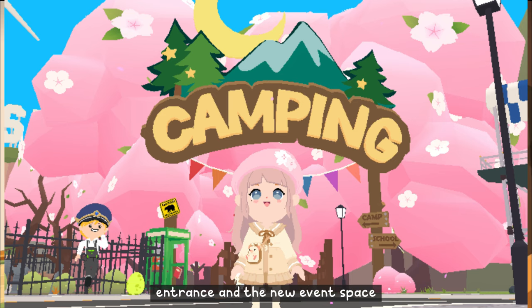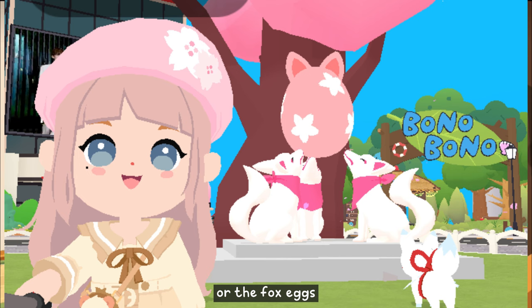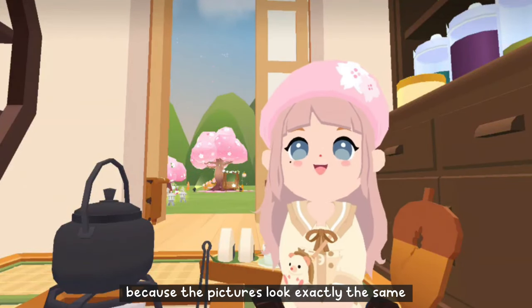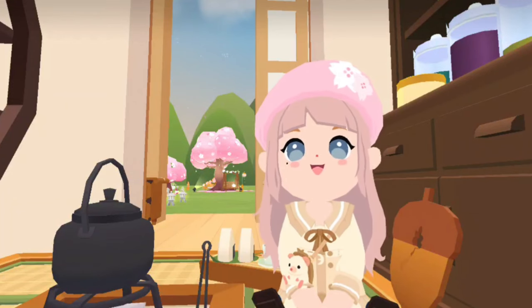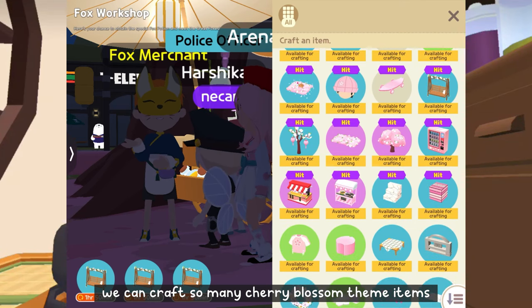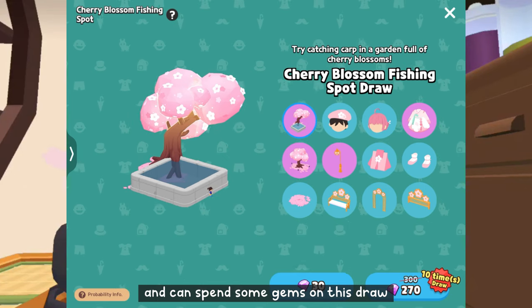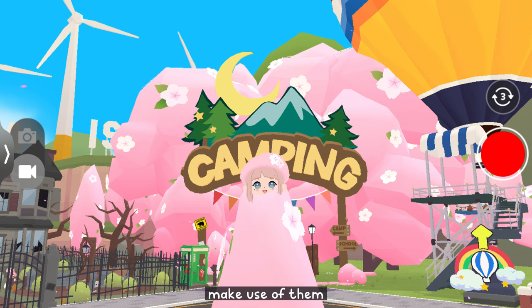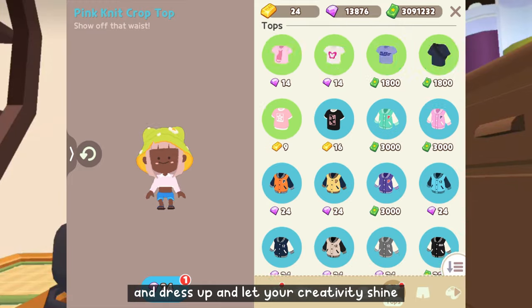It makes it so difficult to vote because the pictures look exactly the same and low effort. We can craft so many cherry blossom themed items and can spend some gems on this draw, but most of us still take pictures of the camp entrance. Make use of them, dress up, and let your creativity shine.